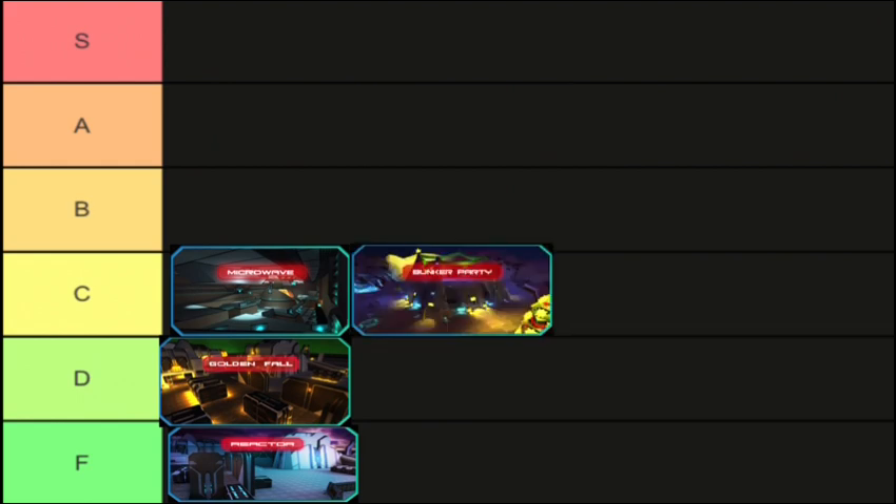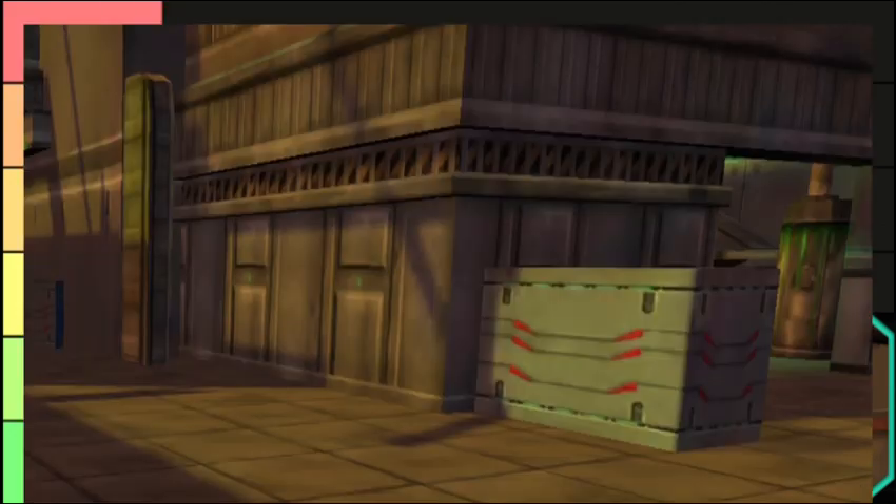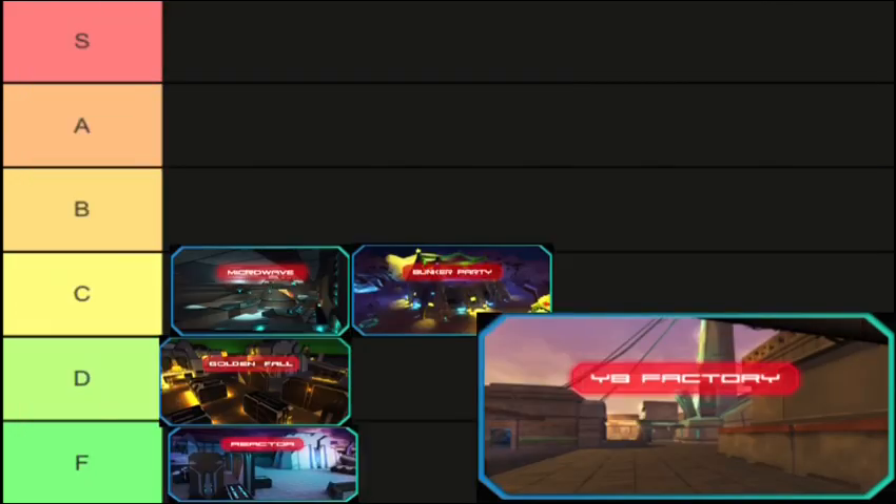Now the next map is Y8 Factory. The map size is normal to large, and it has a balcony and two hiding spots for cover. For the tier list, Y8 Factory is B, because it has inner buildings you can enter and exit.